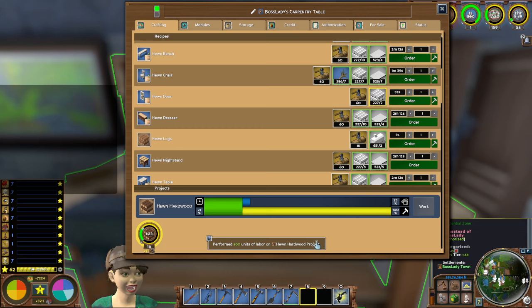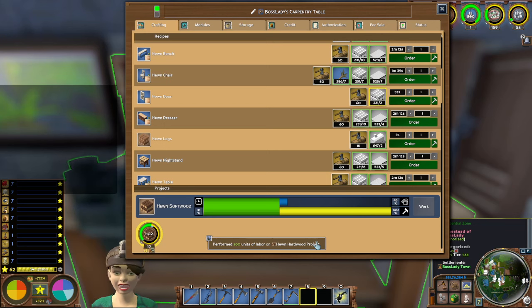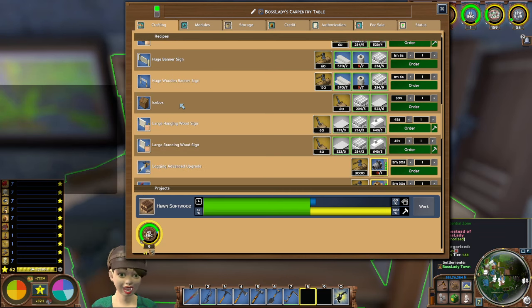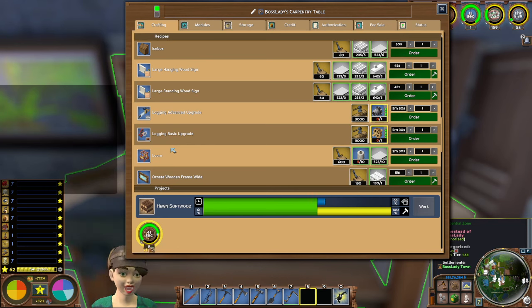We'll probably do a dedicated tutorial on how to use the store as a tool. But for my purpose as the carpenter, I've found this works really well because everybody needs hewn logs — everybody needs to be able to build their building early on. You will also be making all sorts of furniture such as benches, chairs, doors, dressers, signs, and the icebox which allows you to have a kitchen. This really gives you a leg up on getting your house set up and getting your XP going.